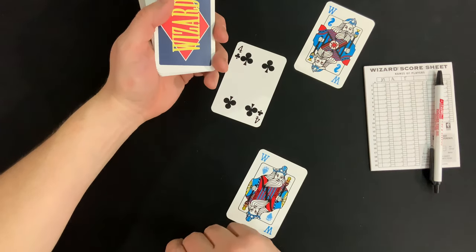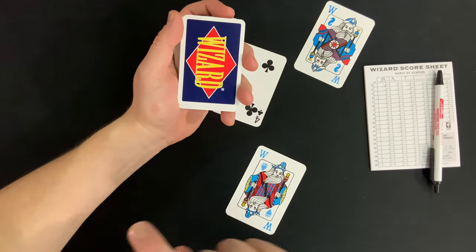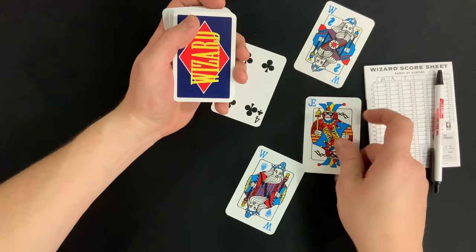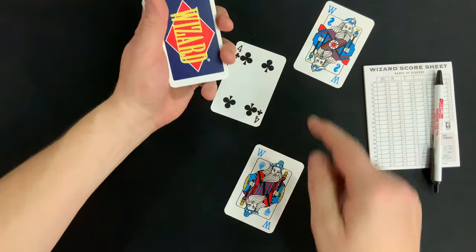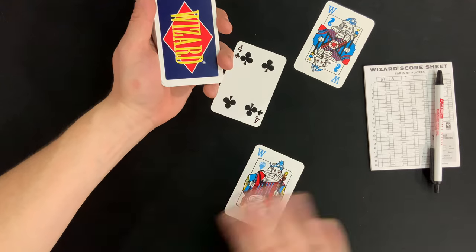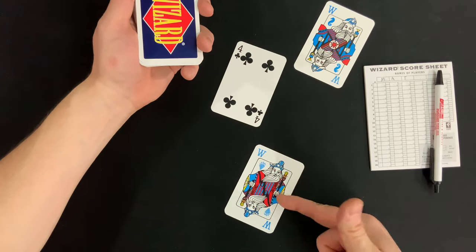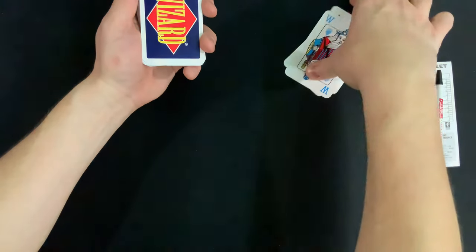Whoever has the highest card will be the first dealer. This is a standard 52-card deck with the exception of four Wizards and four Jesters. Jesters are the worst cards in the game and Wizards are the best. The first Wizard played always wins, so in a tie situation, whoever played their Wizard first becomes the dealer.